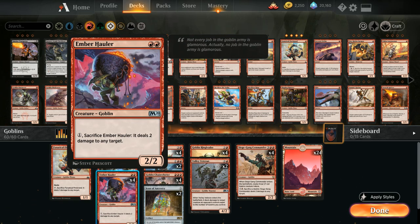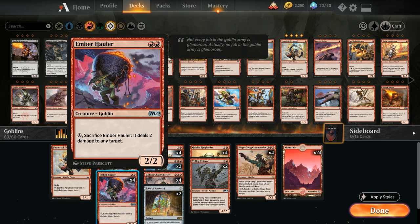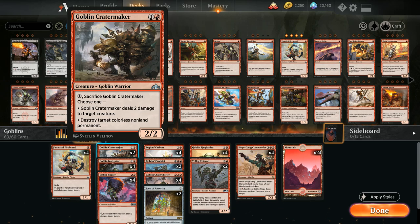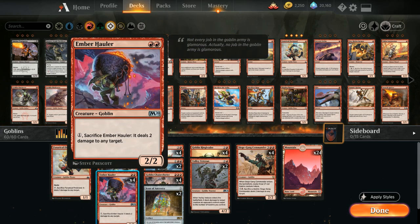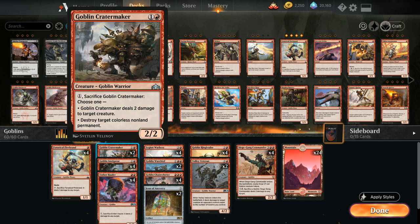We also have the full 4 copies of Ember Hauler from M20, a great addition. It's similar to Goblin Cratermaker, but the major difference is that Ember Hauler can deal 2 damage to any target including Planeswalkers and players, whereas the Cratermaker is limited to only dealing damage to creatures. On the flip side, Ember Hauler costs double red so it doesn't get any discount from the Goblin Warchief.